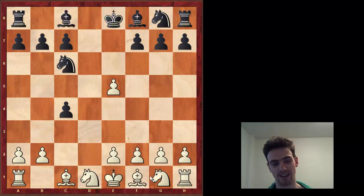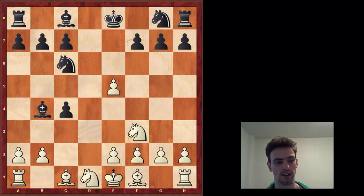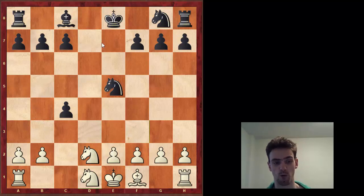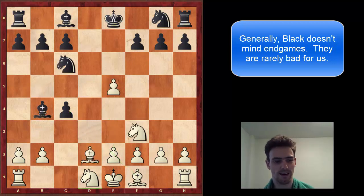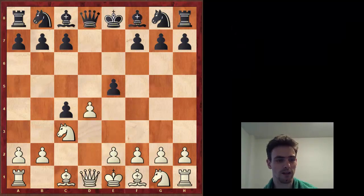Even if white plays a better move like knight f3, bishop b4 check forces him to block. Take, take, take - you've actually won the e5 pawn. Sure, he's going to win it right back. But again, white is a bit tangled and black has absolutely no problems. The better endgame player is going to win. So taking it gives white absolutely nothing.